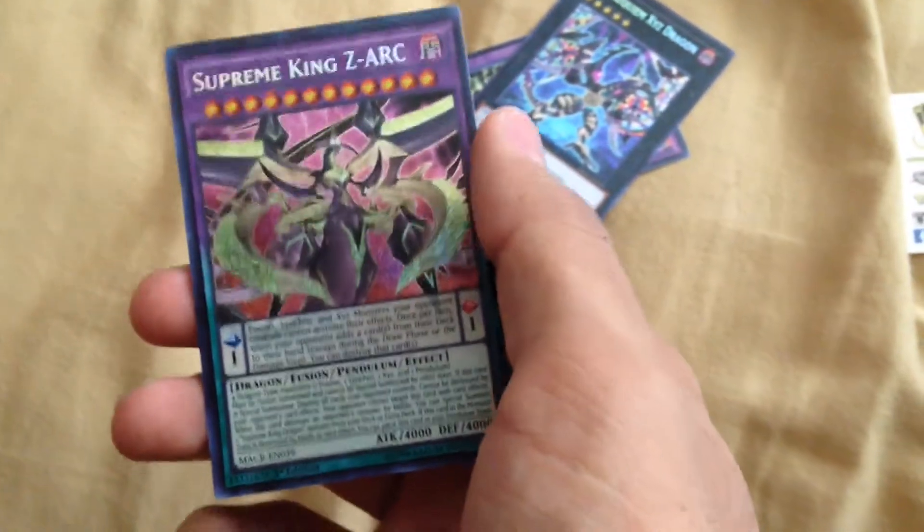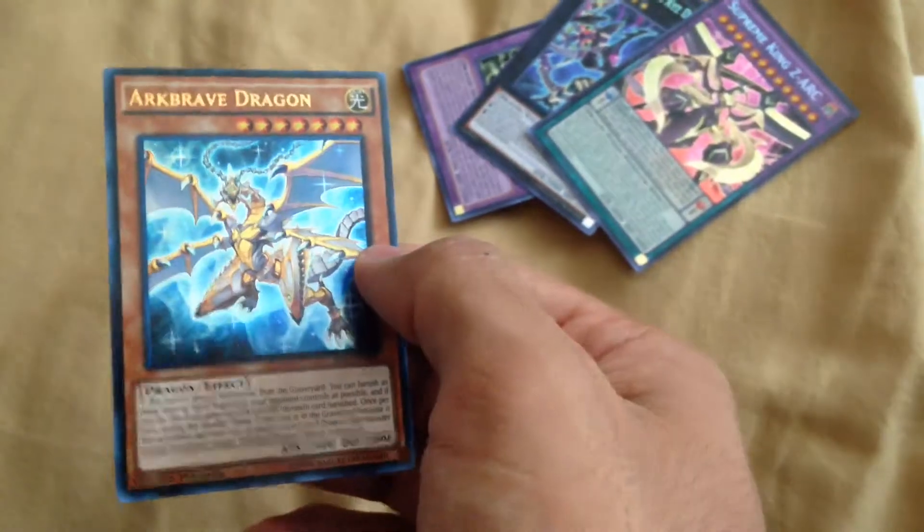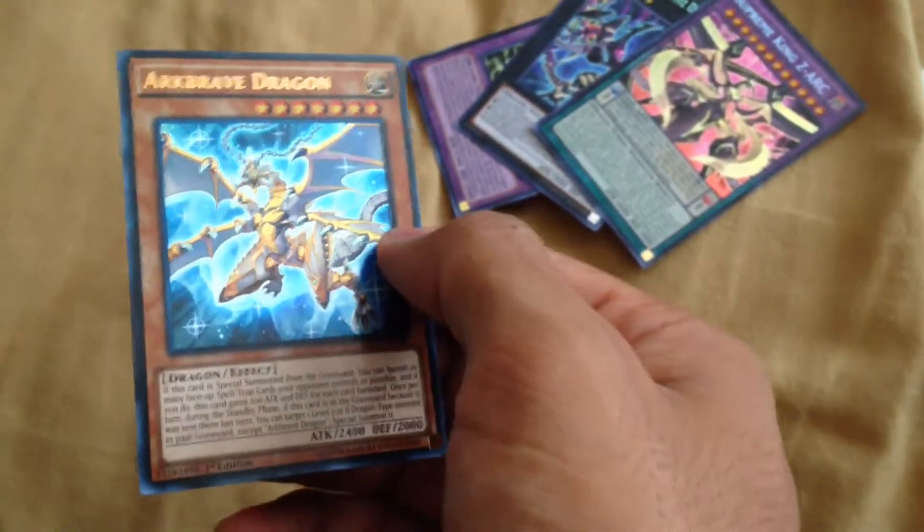Also Totem Dragon and King's Art — trying to get those for the 5D's collection. And then we have Brave Dragon going in my Blue-Eyes deck; it's part of the same combos a lot of people use, so I think it was pretty cool to pick that up.